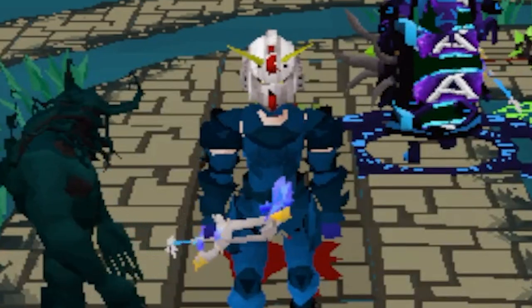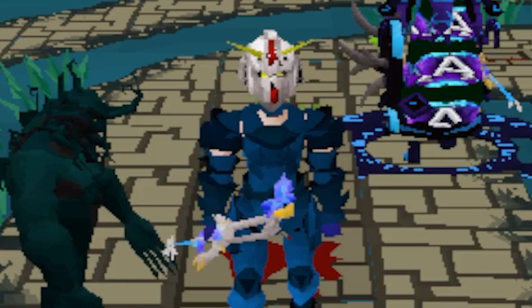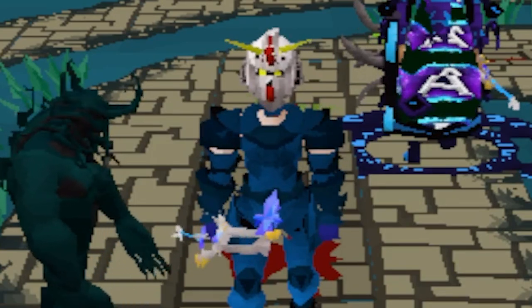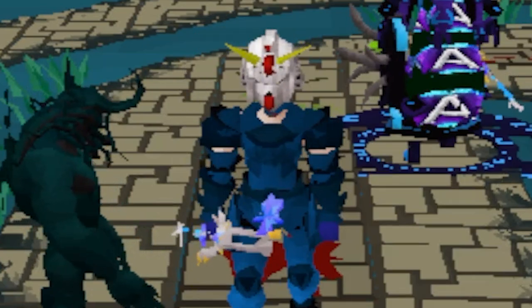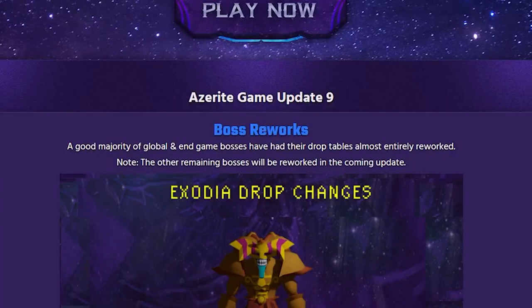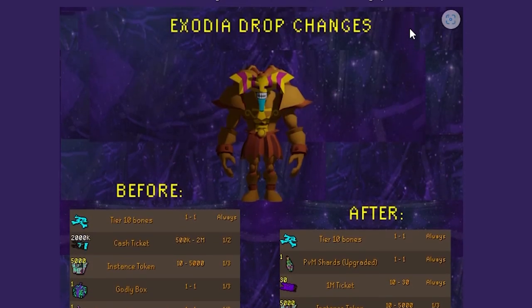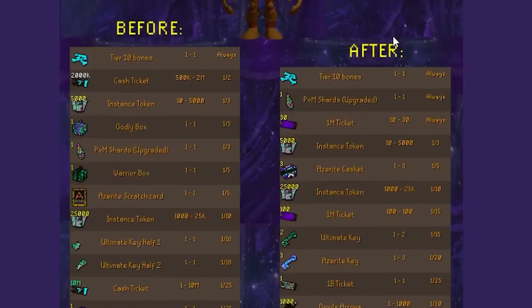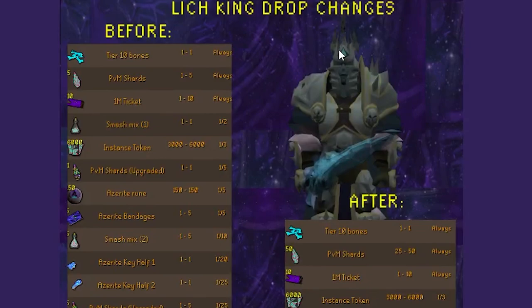That's the loot. If you made it this far in the video - hi, nice to see you, thanks for watching, appreciate you. That's not the only update that Azerite has been doing. They have made a ton of actually really good updates recently that I'm just going to quickly show off before we end the video. What they've been doing is actually changing the drop rates, buffing them, making them better. This is for most of the global bosses. They weren't alright before, but they've definitely been buffed and definitely been worth going to now.